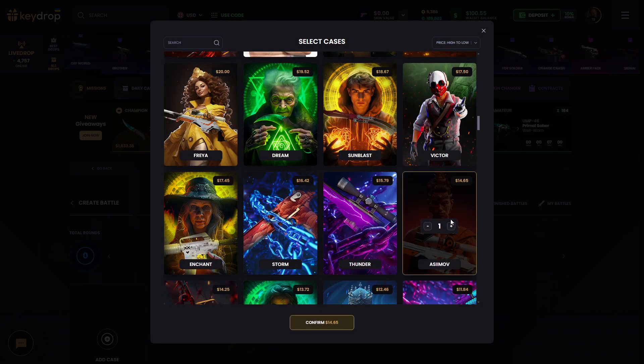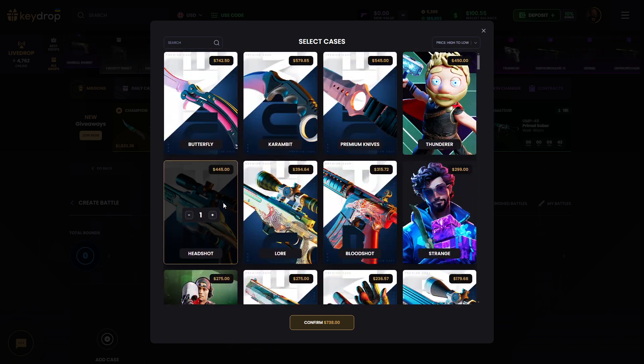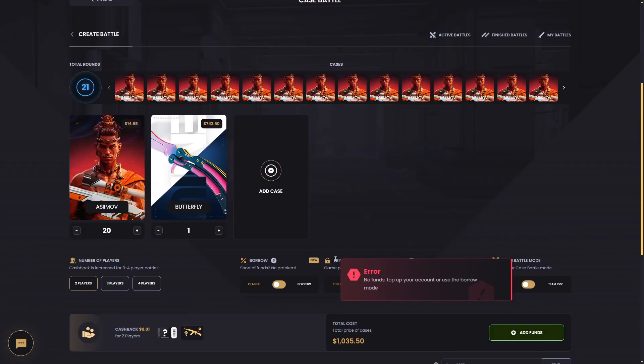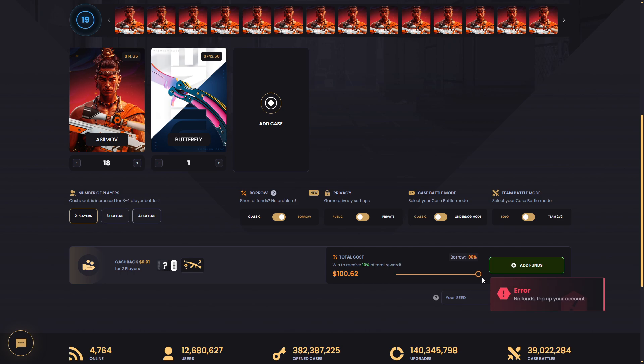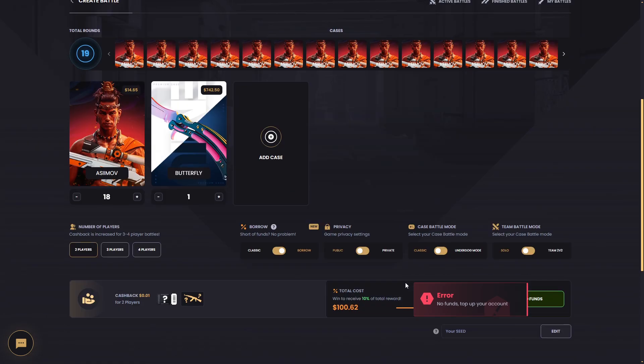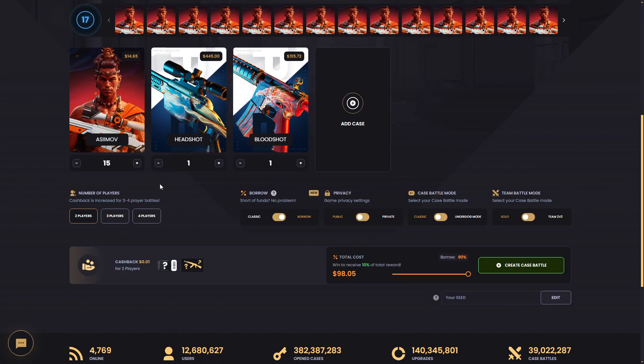I want to try this small case again. I actually want to do this all in, bro — 20 a simo cases and one hey shot or one butterfly. Okay let's do this, let's do this order. I want to do it like this and let's create it.